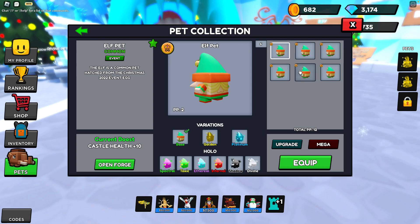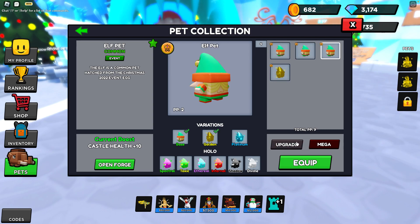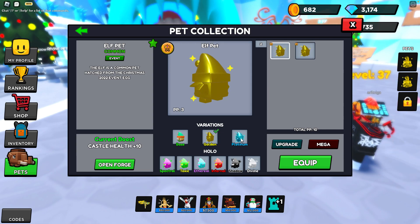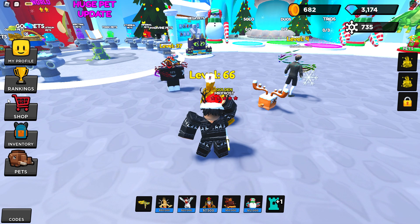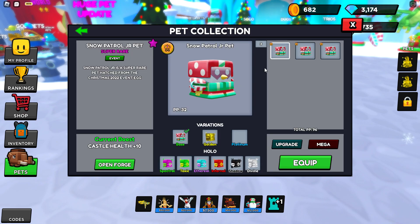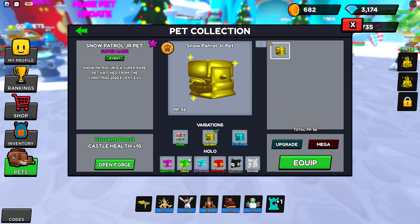Now with the pets, we can upgrade — you can combine three of them at the same time. One, two, three — boom! Already got platinum. Let's see more pets. I got a little beast here, don't need this one — can already make it go. Let's upgrade: one, two, three. Easy, not that hard.